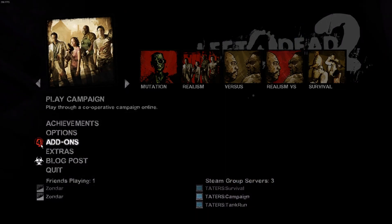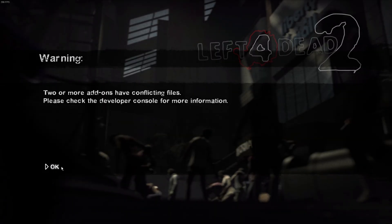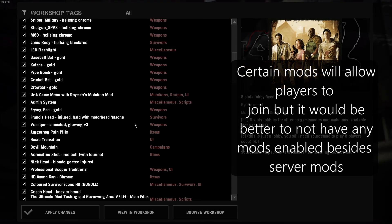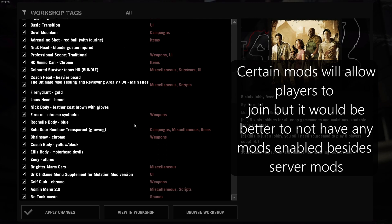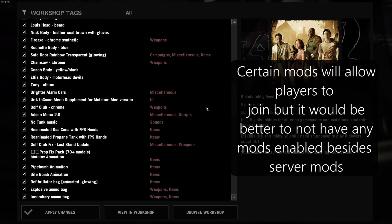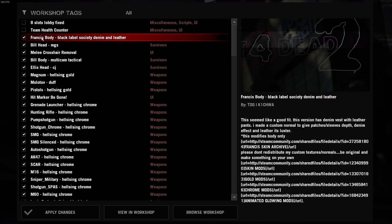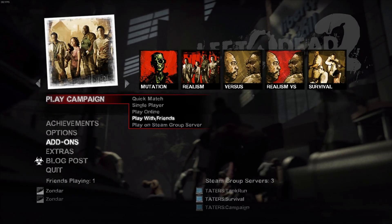Wait for your add-ons to load. Once your add-ons have loaded, you're going to need to clean them up so that other people are able to join your server. You can do this by either unsubscribing from all the cosmetic mods you have, or you could just disable them. Now that we've cleaned up our mods, we can finally start hosting the server.